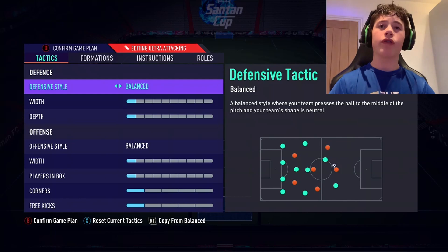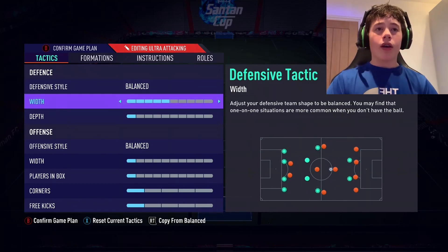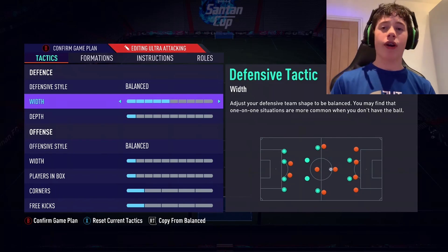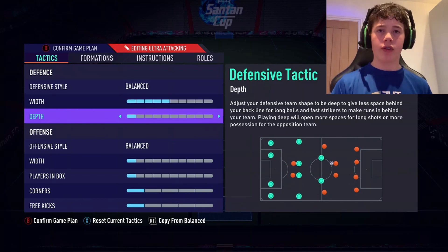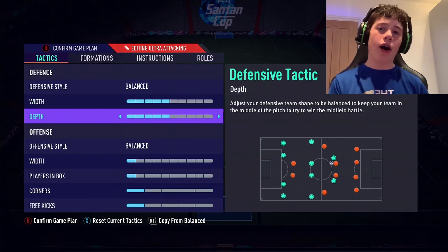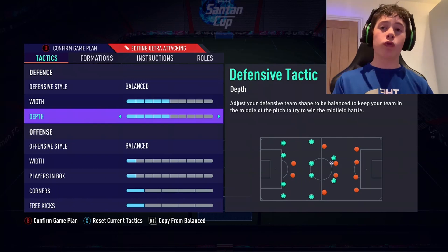The defensive style for this formation is going to be balanced, same as always. Width is going to be 5 — we want to exploit wide areas, causing problems for their fullbacks, while also providing support for our CAM and strikers. Depth is all based on your confidence; I recommend going 5 or higher in this formation as it is an ultra attacking version.